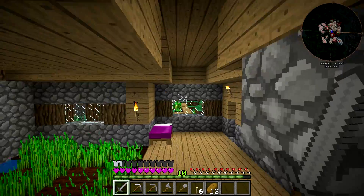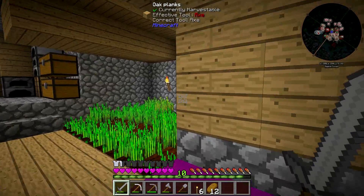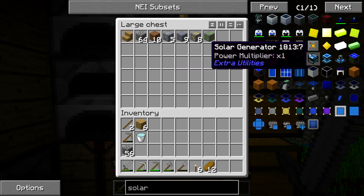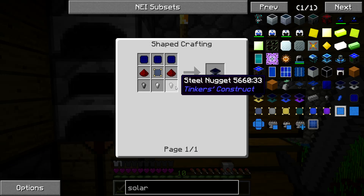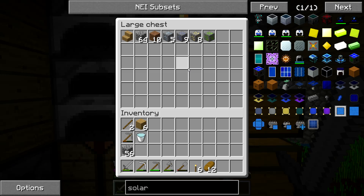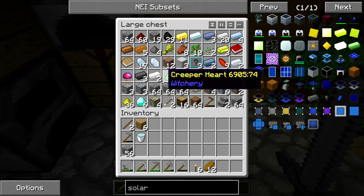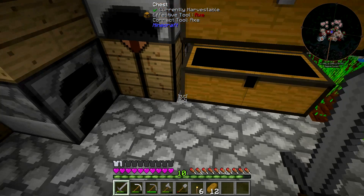I want to get into having some stuff done. I want a jetpack first of all, so I can have a look around and get the lay of the land. For a jetpack I'm going to need energy first — it's a leadstone solar panel. Steel nuggets I can get from refined iron, which you get by just putting iron in a furnace. So let's do that.